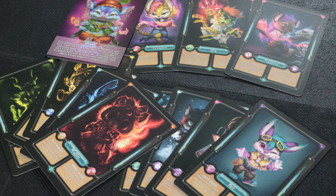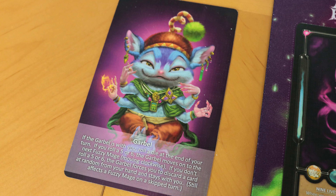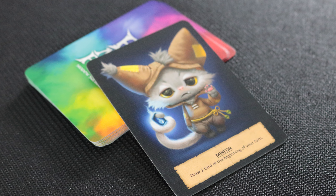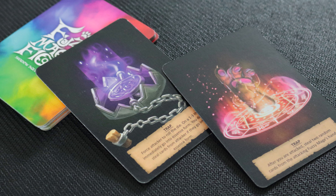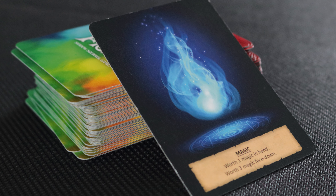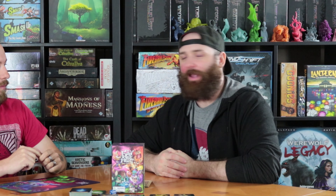The game includes 13 jumbo cards: 12 fuzzy mage cards and one garble card. The game also includes 16 minion cards, 16 potion cards, 16 spell cards, 16 trap cards, 60 — that's right, 60 — magic cards, and six fusion cards. Also, don't forget your die and your rule book.